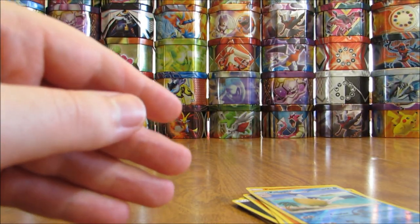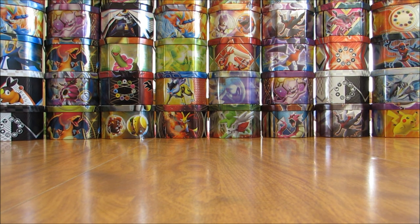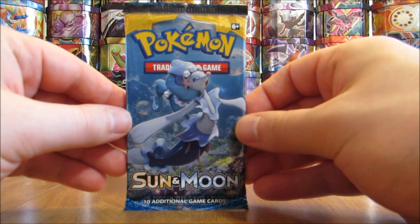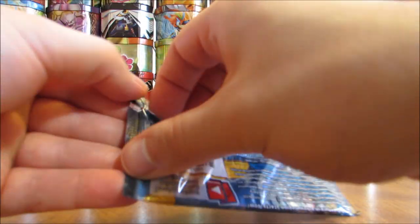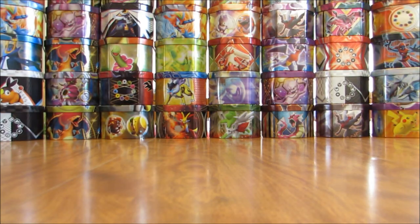Like I mentioned in part one, I do like the mixture of older and newer Pokemon — a good way to introduce the seventh generation of Pokemon to the TCG. Next pack has Primarina on the cover artwork, the stage two evolution of Popplio.